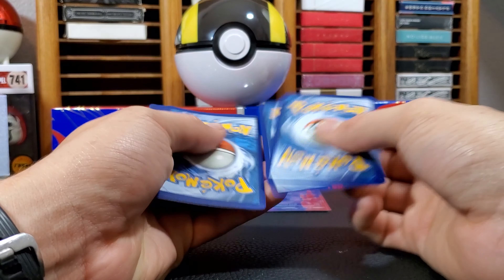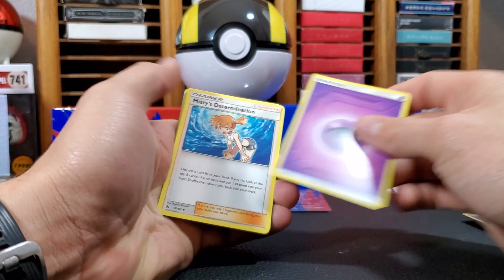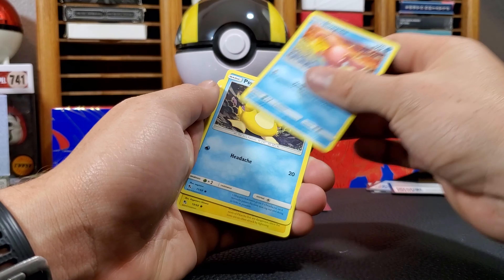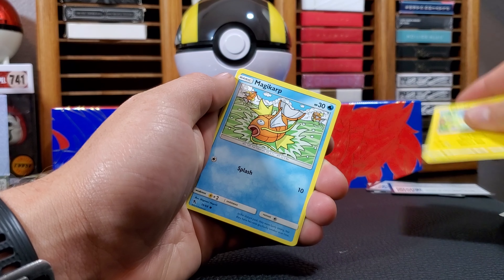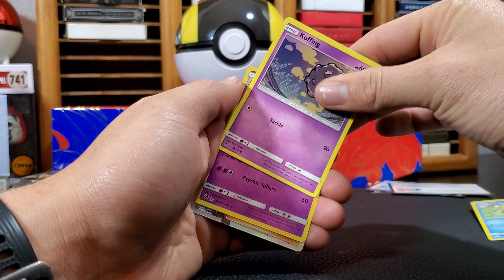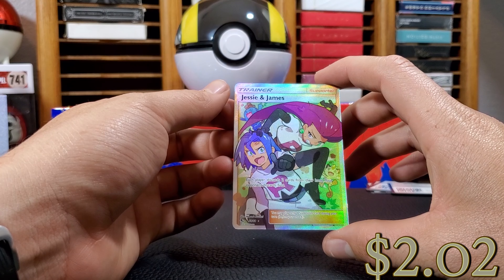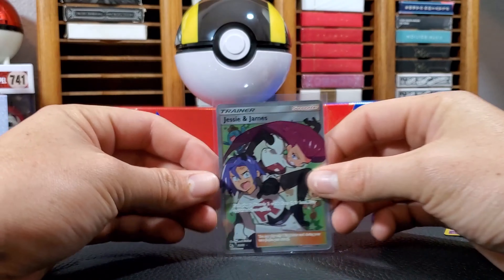Fairy. Posse and I. Misty's Determination. Scyther. Jinx. Slowpoke. Psyduck. Pikachu. What is Bubbles? Magikarp. Koffing. Oh man, I ruined that. Hollow Malamar. And... Full Art Jesse and James! I love it.